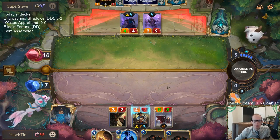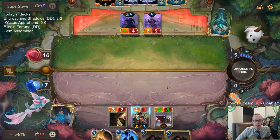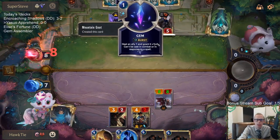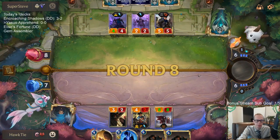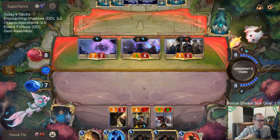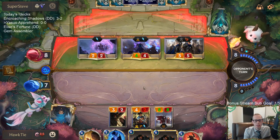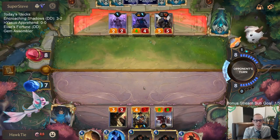We've got an 8/8 Fearsome. They maybe should have cast Gem first on Tiari to block. Vulnerable is where anything can challenge a unit — pretty nice. If their Garen is vulnerable I could challenge Garen with any of my units. Yeah, Yasuo and Hecarim are favorites — just played a Hecarim deck, now we're on Yasuo.